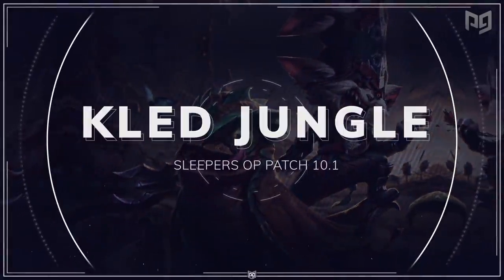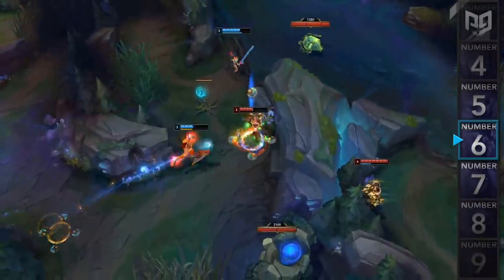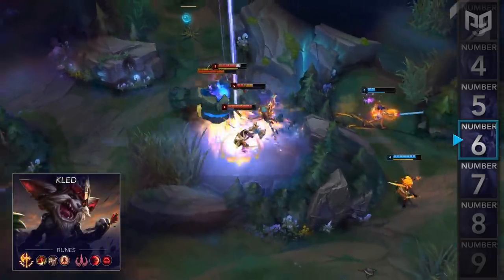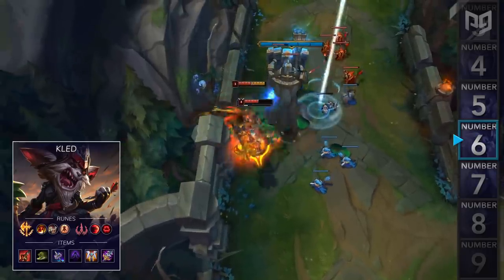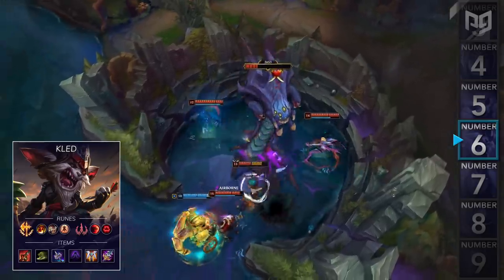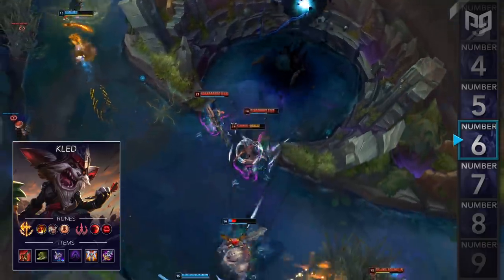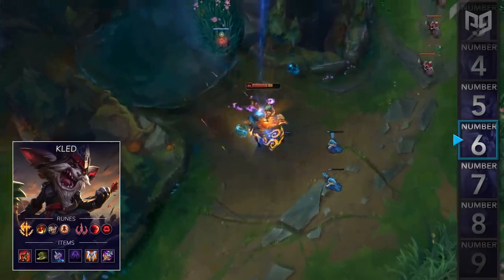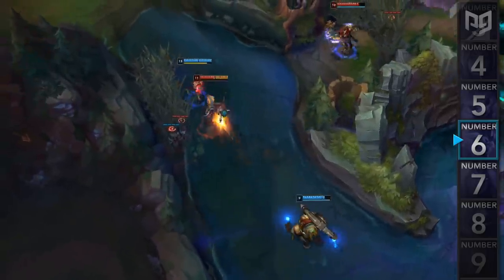Coming in at number 6, we have a build for Kled Jungle. This build has been seeing a lot of play from one of the best junglers in the world, Griffin's Tarzan. He's been spamming Kled Jungle in solo queue as a counter to the most popular pick, Lee Sin. Kled's early dueling potential is almost unrivaled in the jungle, his early ganks are surprisingly pretty good, his counter jungling is really effective, and his clear speed is decent. For runes, go Conqueror, Triumph, Alacrity, Last Stand, with Domination Secondary for Sudden Impact and Ravenous Hunter. For items, purchase Red Smite Warriors, Ninja Tabi, Umbral Glaive, Edge of Night, GA, and Maw of Malmortius. This lethality style is so strong if you get ahead early — be really aggressive, invade the enemy jungler when you have a lead, and force ganks and tower dives.